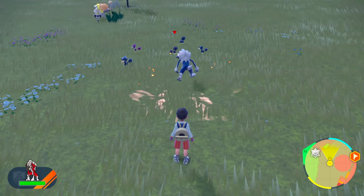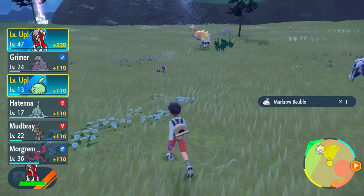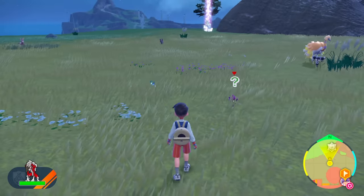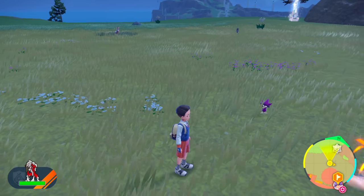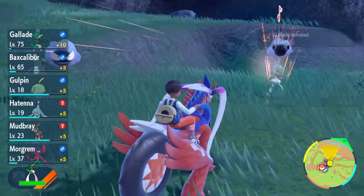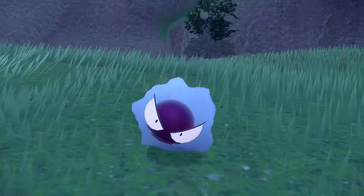Auto battling is its own shiny hunting method. People worried their Pokémon would knock out a shiny, but the game is programmed so that if you send a Pokémon to auto battle and it encounters a shiny, it will refuse to attack it. I tested this with Murkrow and confirmed it works. Using this technique during a mass outbreak, I was able to get a shiny Gastly. Auto battling is a great hands-free way to hunt.